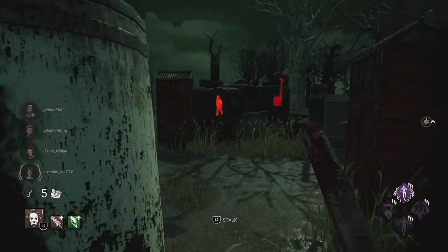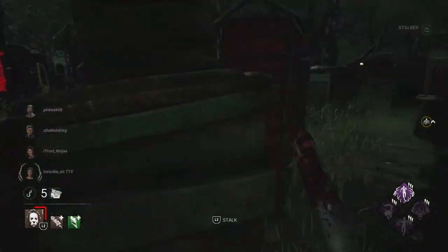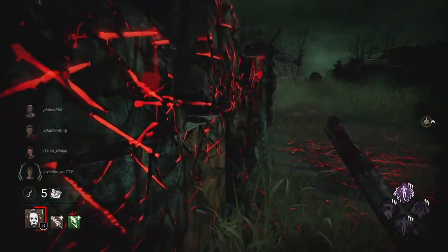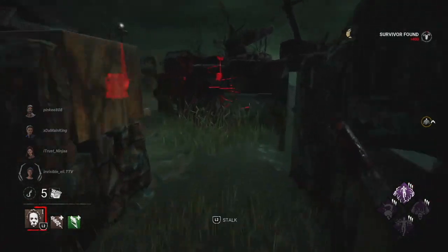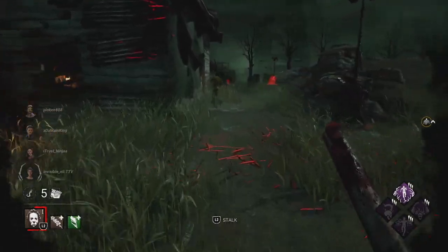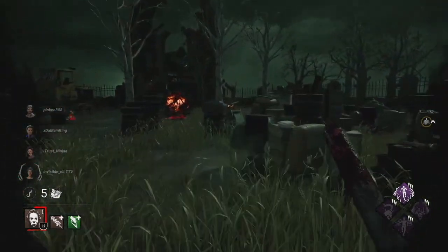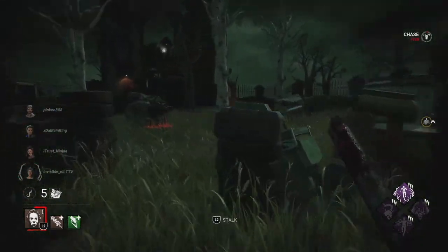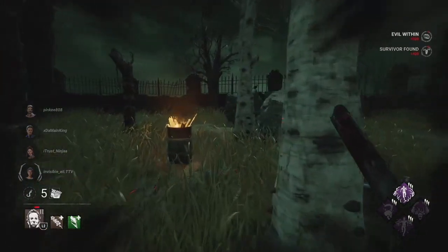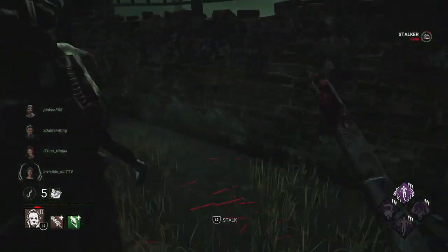I think somebody has distortion because I can't see the fourth survivor. So this is an add-on that we have here — the green one over there. I forgot the name, but what happens is we stalk someone and then we can see their aura when we stalk them. I don't know why it didn't happen this time, but it should work. We're pairing that with lethal pursuer because it makes the aura reading last two seconds longer. So basically we can see their auras for five seconds, and lethal pursuer adds two seconds, so it's seven seconds. We just reached evil tier two.